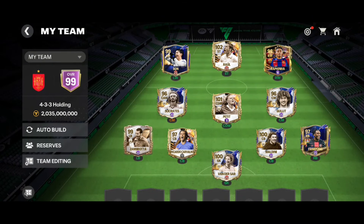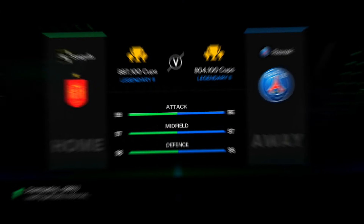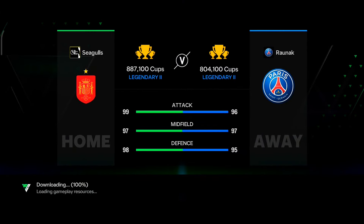That's the team for the holding formation. Now let's play two Team of the Season head-to-head matches. There are also some head-to-head objectives I need to complete: score a power shot goal with Raul, score a finesse shot goal with Raul, and the hardest one — score two hat-tricks in two matches with Raul.